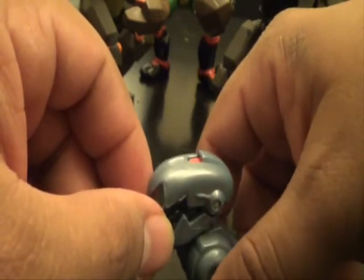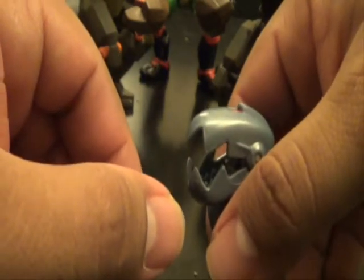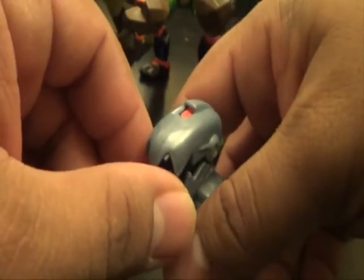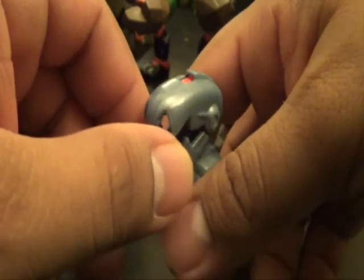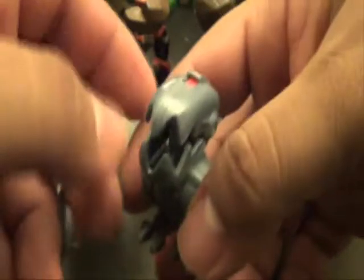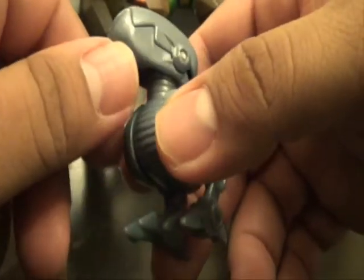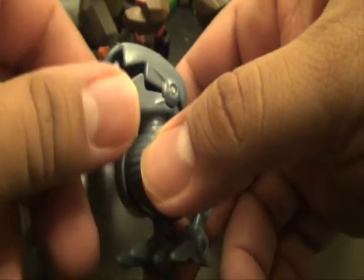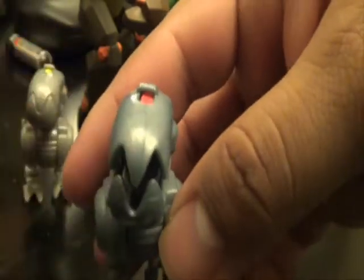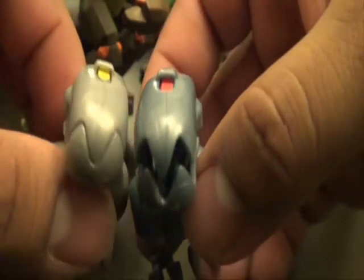The set also comes with a vehicle — the Disc Shooter — but repainted black with the word SWAT on it, and it comes with these blue Mousers. I think it comes with like five or six of them total. There's supposed to be a spring mechanism on the shooter like the other one has, but this version doesn't have that. It does look really cool though.